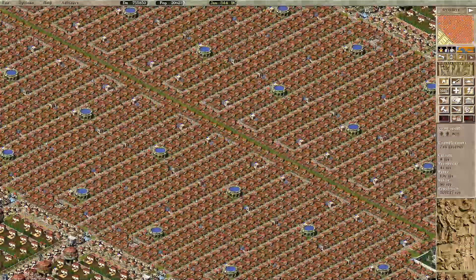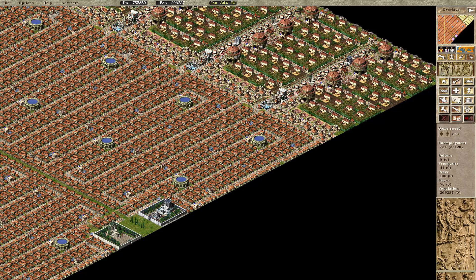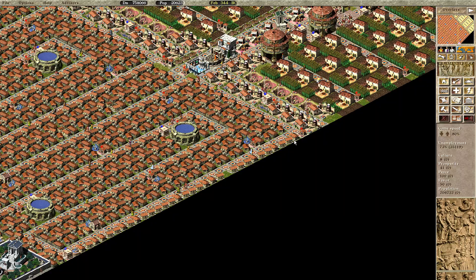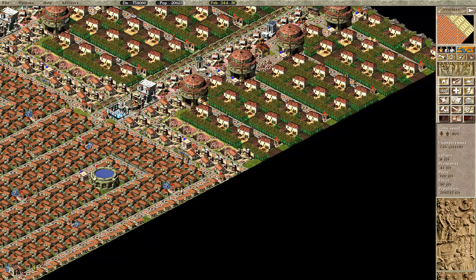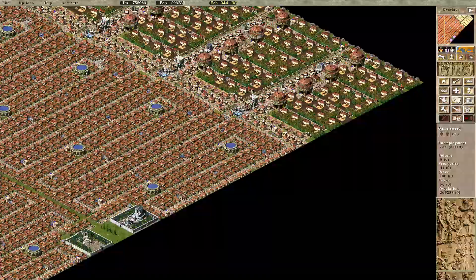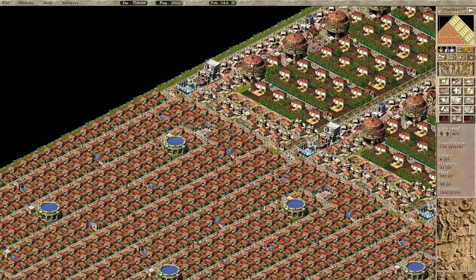Similarly, the very last block is shorter - lower by one tile - as you can see. The very last houses are just 1x1, not like here 1x2, and also there is missing the last row of houses. So let's go to the design of the block.